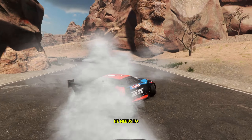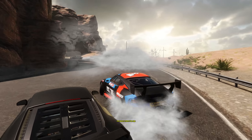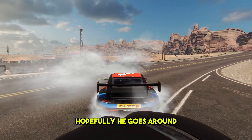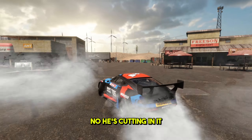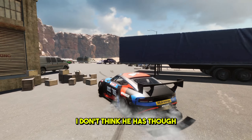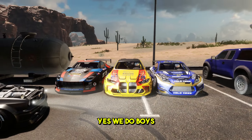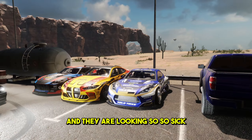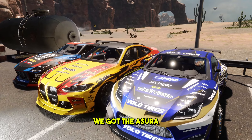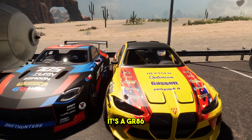Oh that was quite nice — he needs to reel it in on the door. I slowed down a bit too much there for him and we are basically back at the start. Let's see if we can follow this guy — hopefully he goes around the gas station. I'm going to try and hold it round and see if that R8 will follow us. Oh wait, have we got the new cars? Yes we do! We've got the new cars here and they are looking so sick. These are the liveries I was on about — we've got the GR86, the M4, and the Nissan Z.